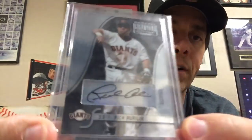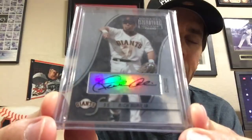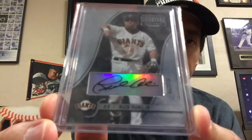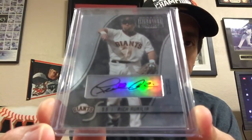The third LCS pickup is a neat one you don't see too often — an autograph card from Giants shortstop Rich Aurilia, who was part of the 2002 World Series team. Nice auto for the Giants PC. That's pretty much everything for today — thanks for watching and as always, happy collecting!